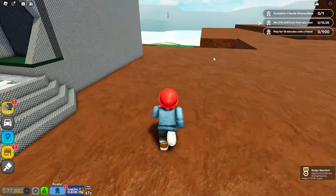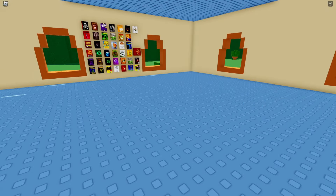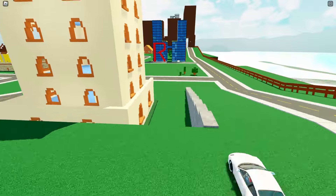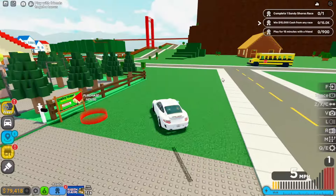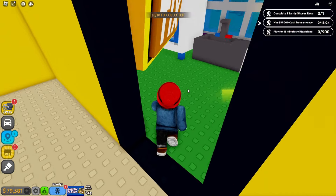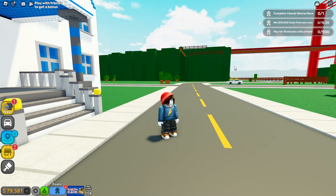Alright guys, I just found the final tick — it's actually in this white and blue house. If we go inside right here in the kitchen, there is our final tick. Going over to the NPC: all ticks have been found around the Classic world. That is basically step one finished!